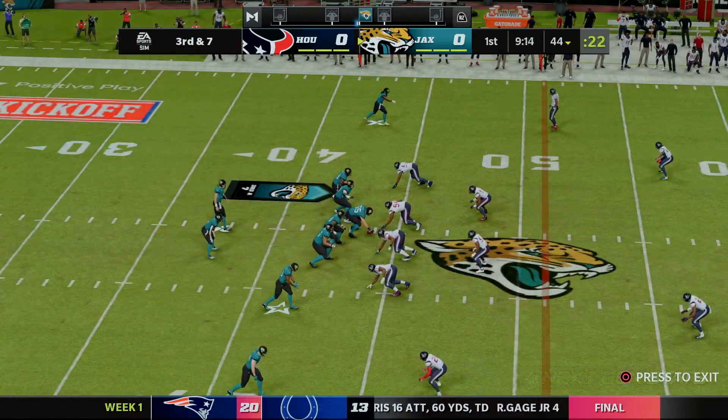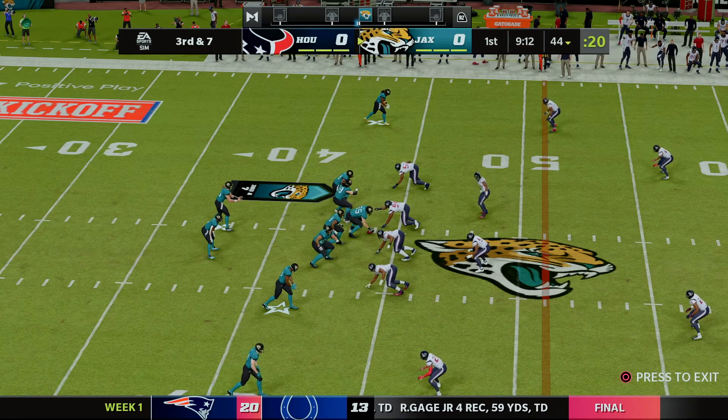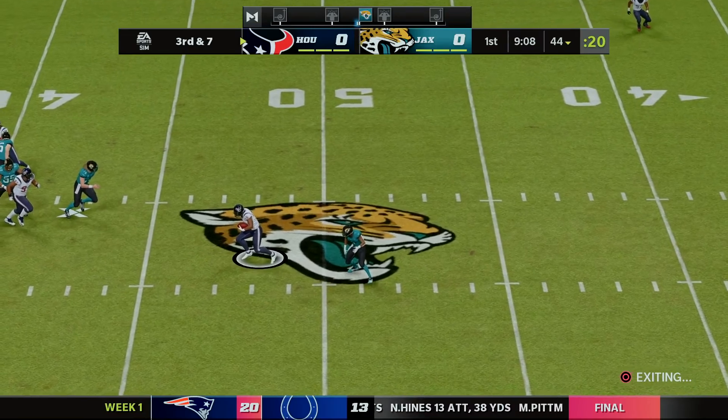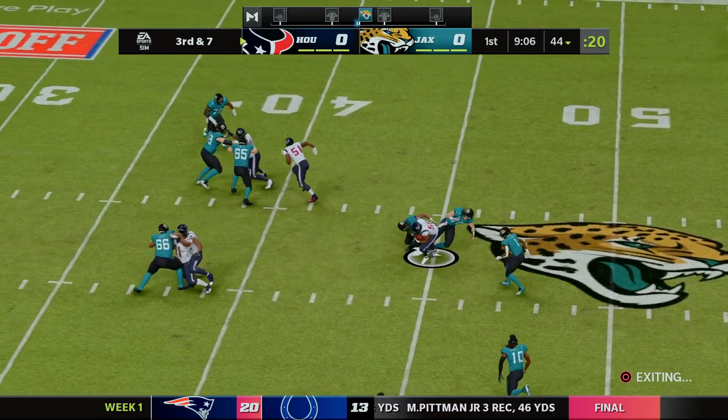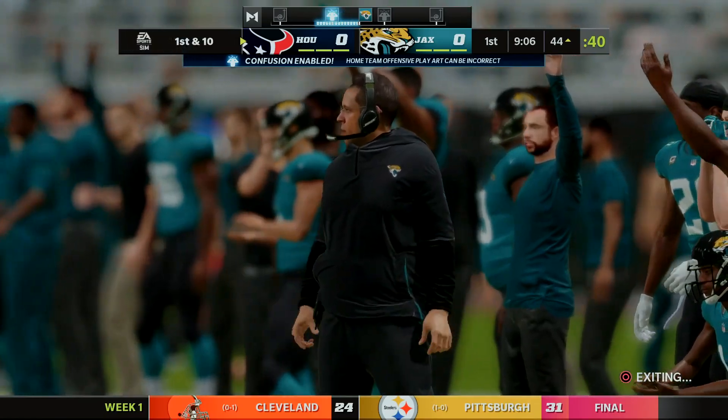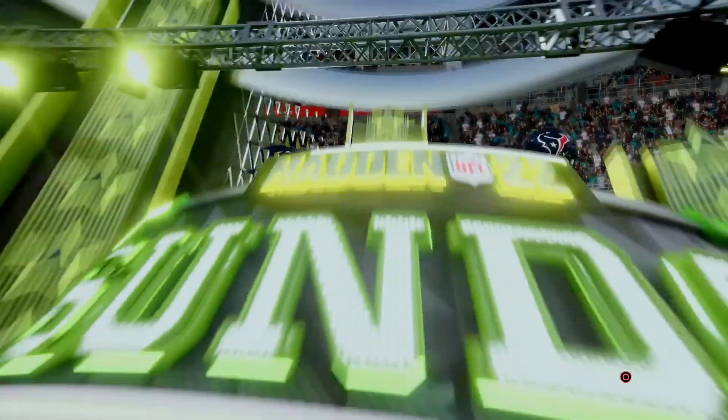Now third and seven for Jacksonville. Lawrence in shotgun from the 44, takes the snap, looking to get pressure, and there is some. He throws it underneath and that is intercepted by number 56 — that should be Jordan Brooks, our brand-new outside linebacker we just signed this offseason.